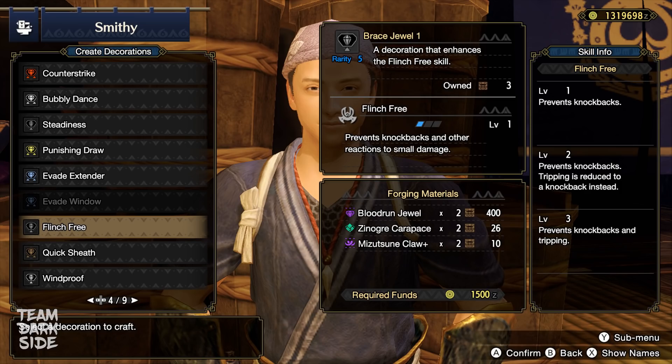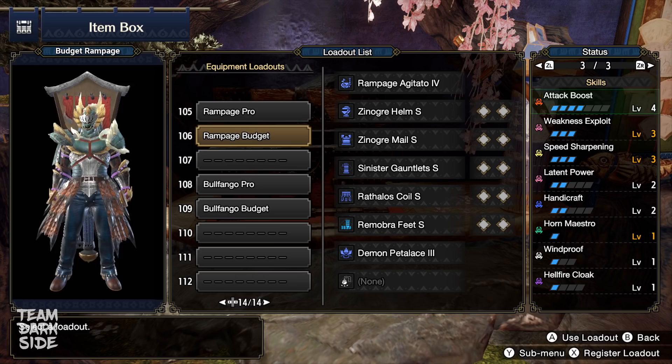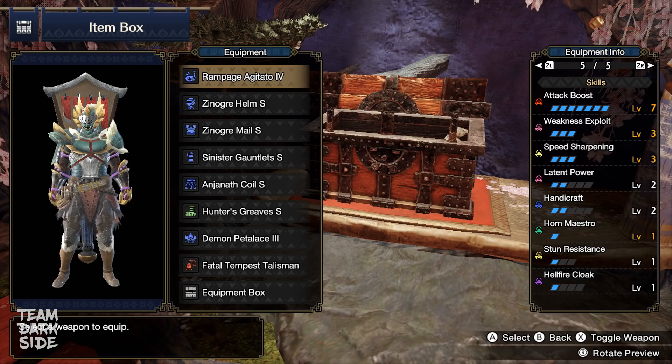If you don't have a Weakness Exploit Level 2 charm, don't worry — this budget build is almost as good as the previous one. It's simply Attack Boost Level 4 instead of Level 7, and no Crit Boost Level 1. The armor pieces are the Sonogra Helm S, Sonogra Male S, Sinistar Gauntlets S, Rathalos Curl S, and Ramambra Feet S. If you have a Weakness Exploit Level 1 charm, swap the waist and feet for the Anjanath Curl S and Hunter's Greaves S to gain Attack Level 7. Decorations needed are one Sonoros, three Grinder, and two Attack.